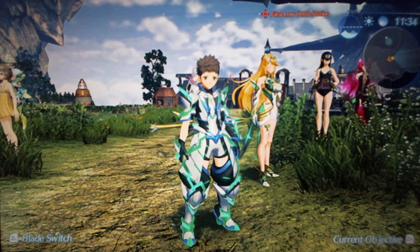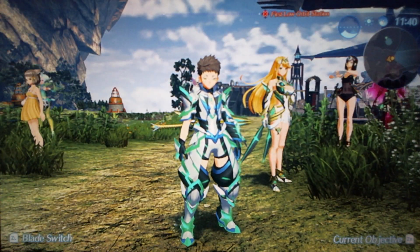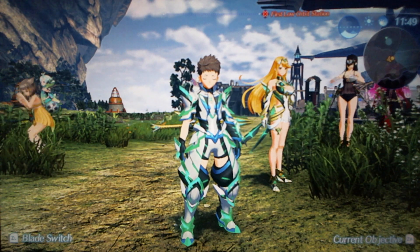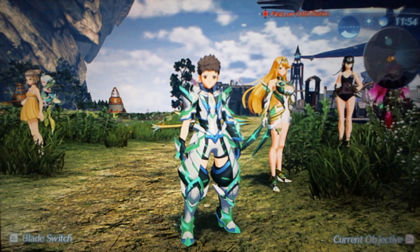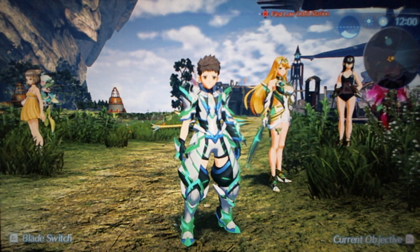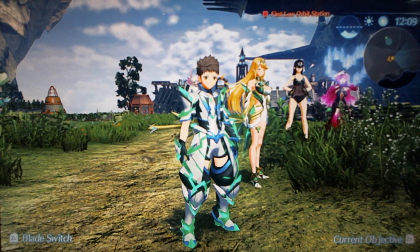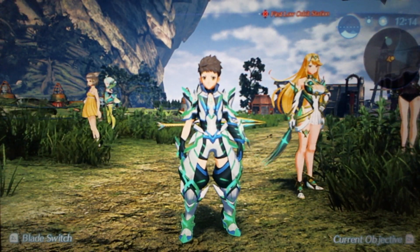Now for Rex. I don't have Rex's base design to show here since you can't go back to it, so I'll talk about it first. His base design — if you say anything bad about it, you're immediately wrong. It's just not incredible like some of the others; I can easily say Rex's base design is the weakest base design out of the five drivers, but it doesn't mean it's bad — it's like B plus tier. The only issue I have is the colors: it's just too blue. All his alternate versions are better because they have more colors.